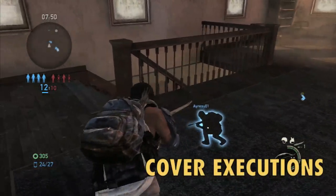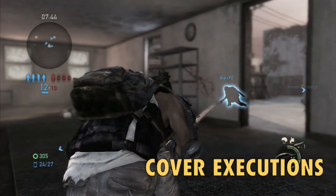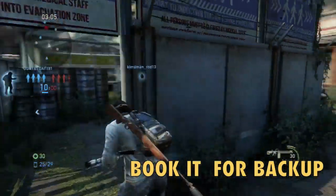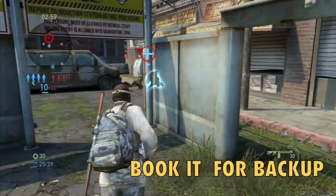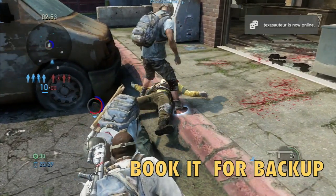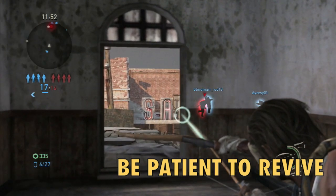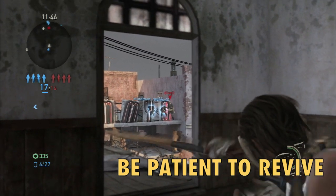Some tips for being a great teammate: watch your partner's back while they're doing an execution — a lot of people like to sneak up on your partner during that. If you see a firefight going down and someone's yelling for help, get there as fast as you can. You get a hundred points just for reviving somebody. Reviving is important — don't let your team rack up deaths. Mark enemies and use teamwork to see people through walls with Eagle Scout.